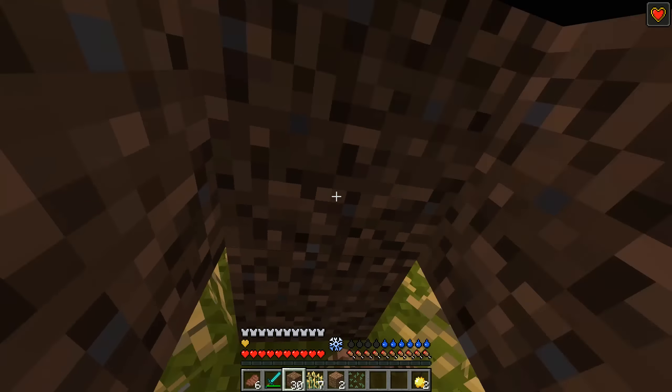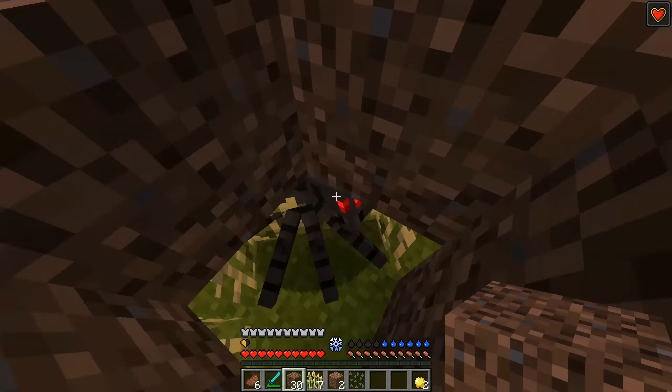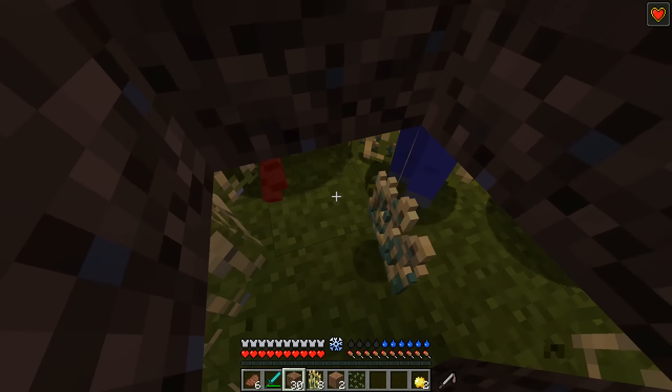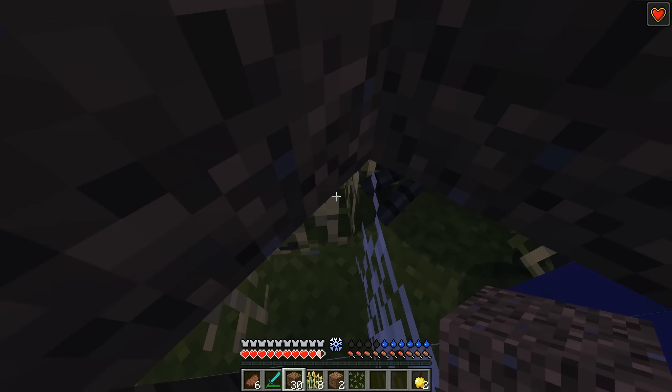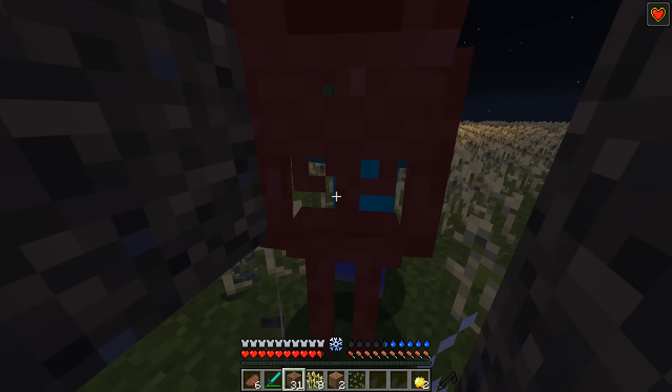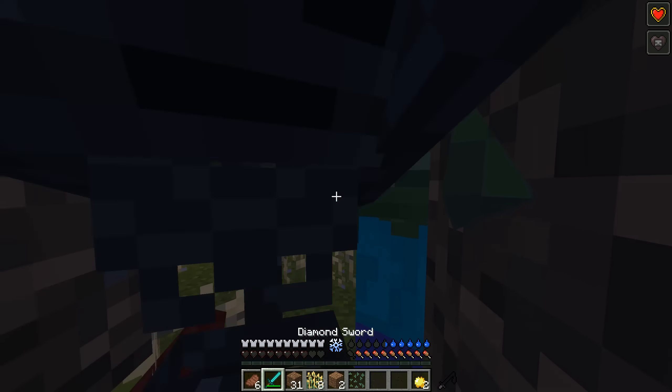The next mod up is Epic Siege mod, and this makes all the mobs in the game have essentially more abilities than they did before. For example, if you try to run away from zombies and hide inside of your house, they'll just break down your walls, or if you try and build super high, they'll build after you. This mod just makes mobs much tougher than they were before.